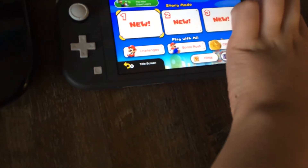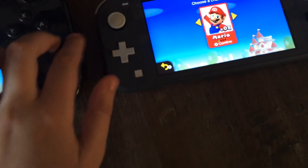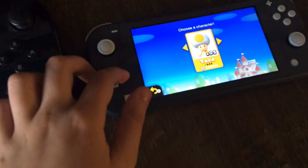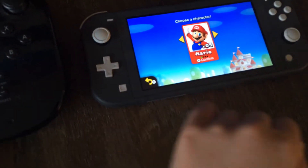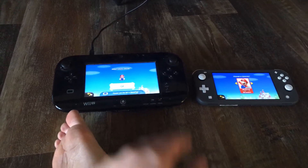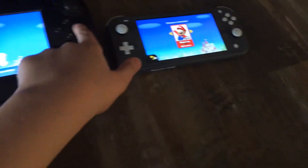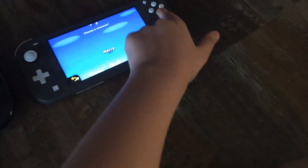Alright, number one: character select. In the Wii U version, there is none. In the Switch version there is a character select screen.